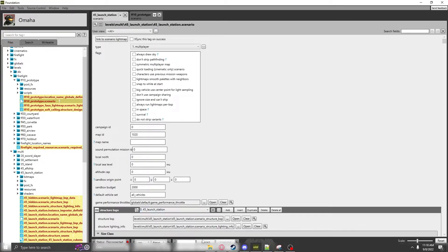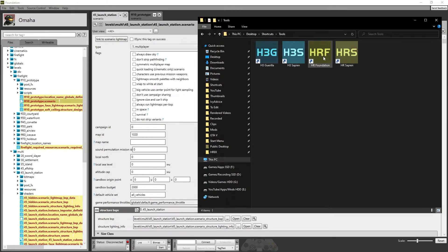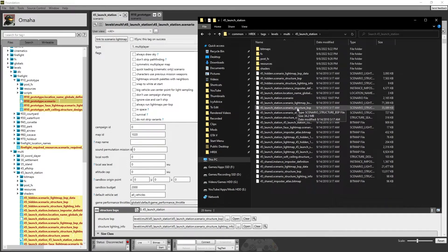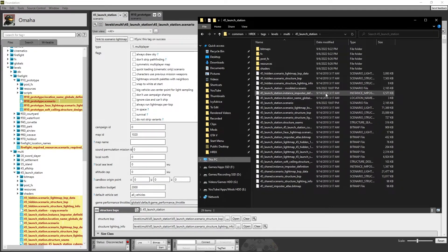Now, there is one other thing I want to tell you guys before we get into this. I do highly recommend making backups of these files. So if we go into Tags, go into Levels, and go into Multiplayer, we get this LaunchStation map — 45 underscore Launch underscore Station. Get the scenario, Control-C, Control-V. That'll make a new file of it. Personally I just do this to keep a hard copy of the original scenario, so if I ever screw something up, we have a backup. Just name it whatever you want. For me, I'm going to do 45 underscore Launch underscore Station dash Modded.